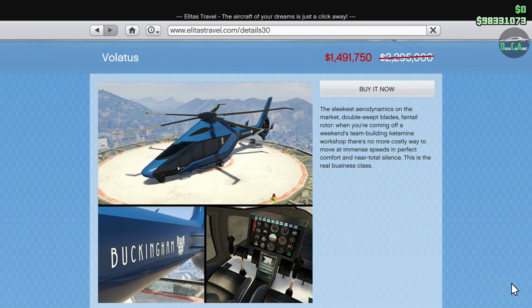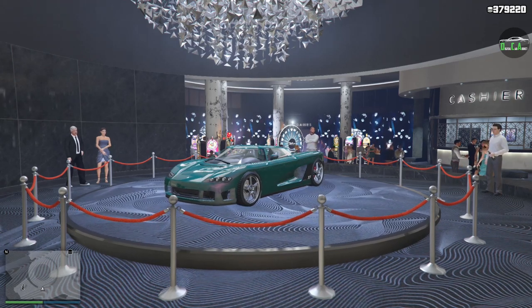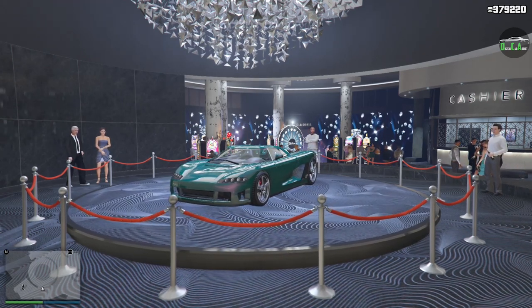The Volatus used to have the highest top speed in its class, but after the Sparrow came out with the Kosatka submarine, the regular Sparrow now holds the highest top speed, so the Volatus is now second. But honestly, it's still a really good-looking helicopter and one of my favorites in the game.